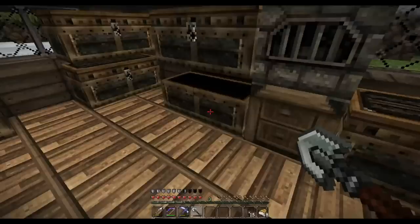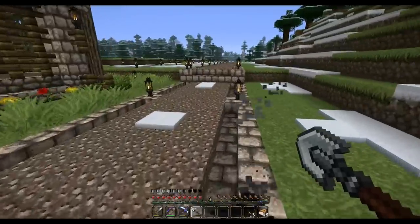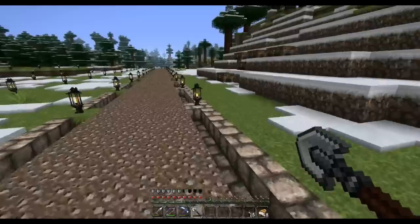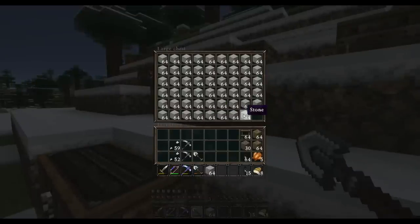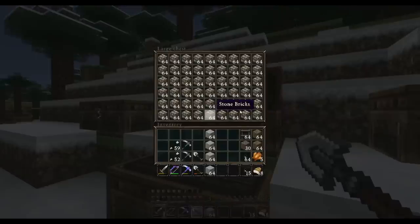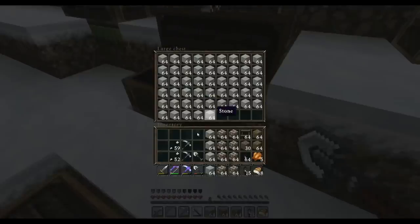I'm going to grab a whole stack of ladders just in case, because this is going to be a very large and tall structure so I may need to use ladders to get up and down. The primary building material will be this stone brick — let's grab a couple more of these.